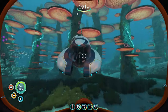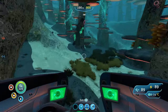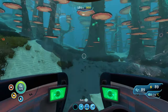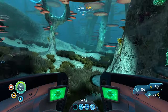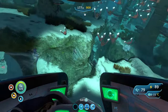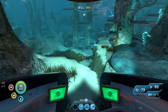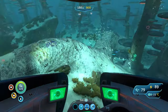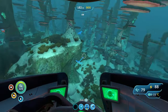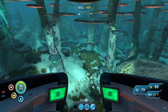Oxygen efficiency greatly decreased. Lights back on. This is a good sign — it's a good place to find lithium, by the way. If you're short on lithium, try your luck in the mushroom forest that happens to be next to the dunes and the northern Blood Kelp Zone.